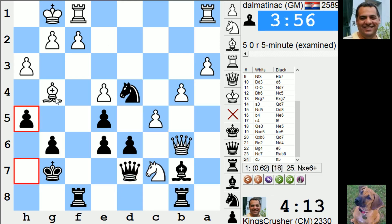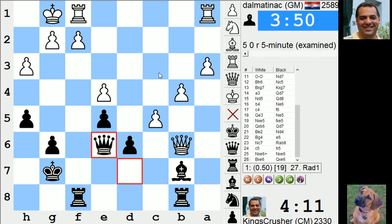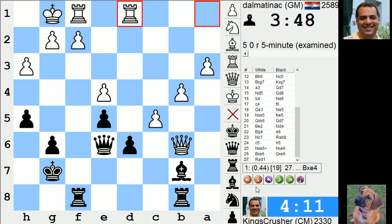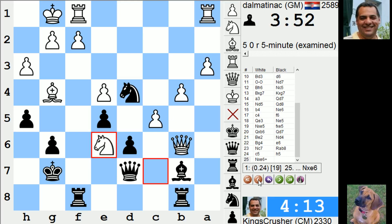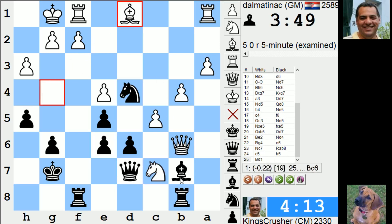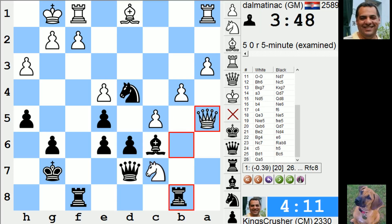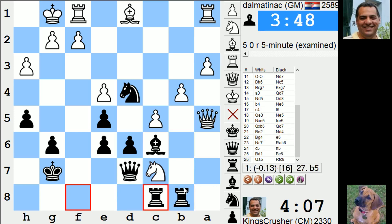Oh, that's h5 — check. Even this is good for him, just giving up a piece. But if he went back — it's curious — if he goes back, then that's fine apparently, for some reason. Is it because his knight is trapped?